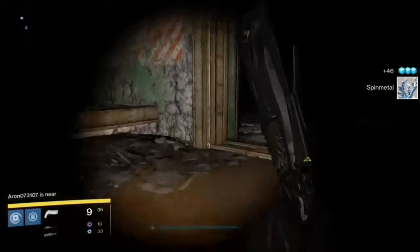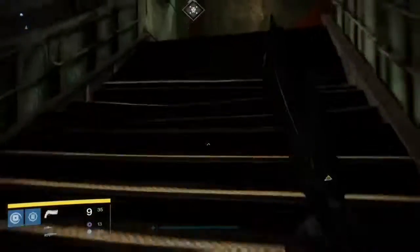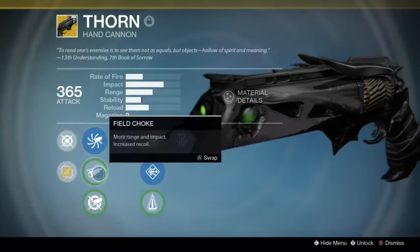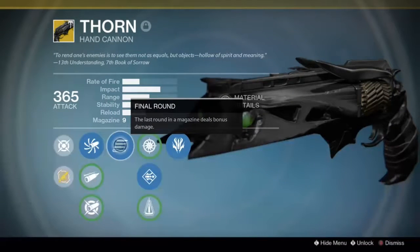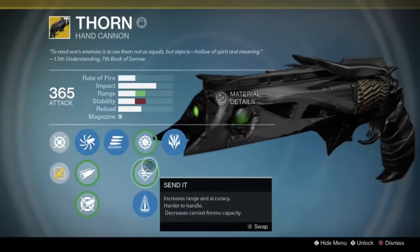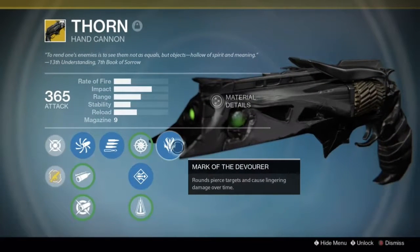That's pretty much all I can think of for the Thorn. It's got a medium, fairly quick reload and a really nice fire rate. Looking at the perks: it's got Accurized Ballistics, Field Choke, and Aggressive Ballistics — I prefer Accurized Ballistics because that keeps everything nice and high without really lowering anything. It's got Final Round — last round of the magazine deals additional damage. Snapshot for faster aim, Send It for more range. With a hand cannon you don't really need stability rather than Counterbalance, which brings up the stability a lot.